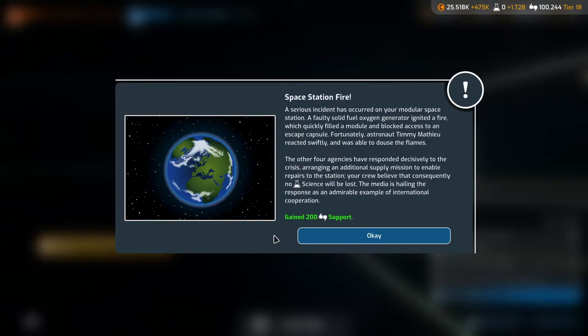Space station fire. A serious incident has occurred on your modular space station — a faulty solid fuel oxygen generator ignited a fire which quickly filled the module and blocked access to an escape capsule. Fortunately, astronaut Timmy Mature reacted swiftly and was able to douse the flames. The other four agencies responded decisively, arranging an additional supply mission to enable repairs. The crew believe no science will be lost. The media is hailing the response as an admirable example of international cooperation. Gain 200 support — not bad.